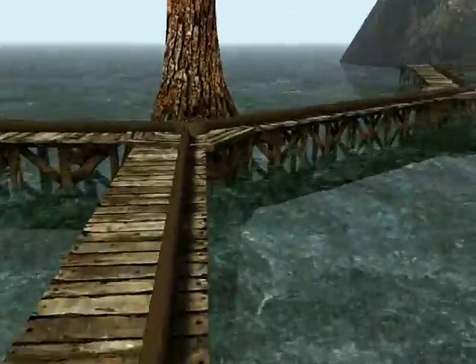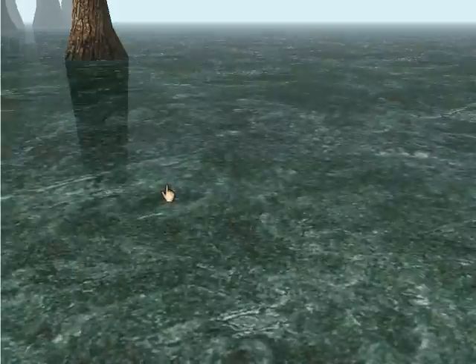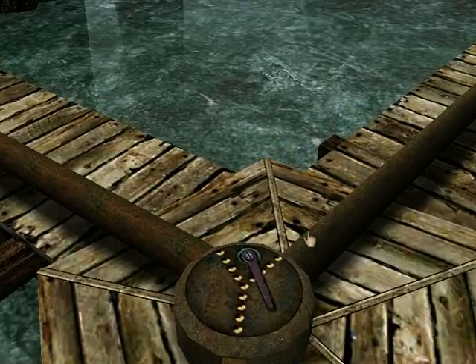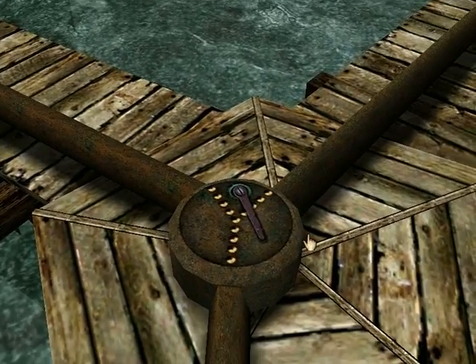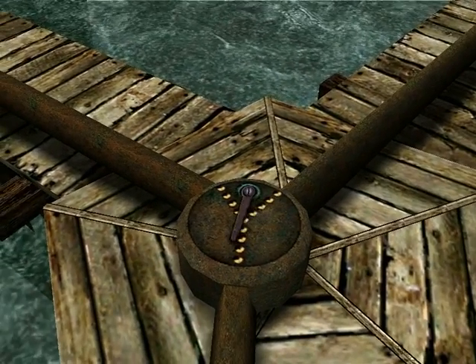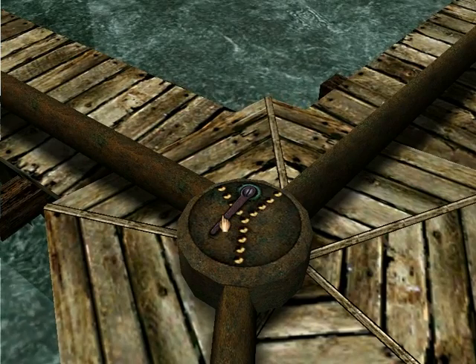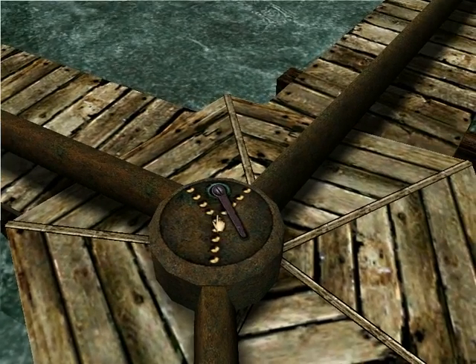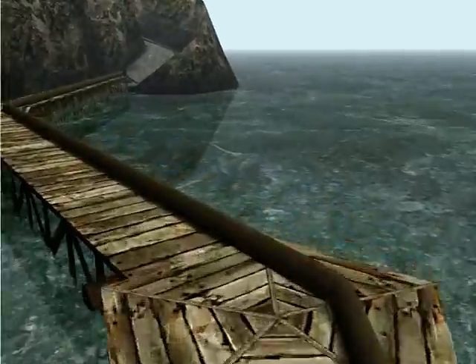Now, there's this pipe system that's used for power, that water flows through, and it can go through one of two directions. If the pipe is blocking the left side, it's going to go to the right. And if it blocks the right side, it's going to go to the left. It's kind of a switch thing — that's how it works.